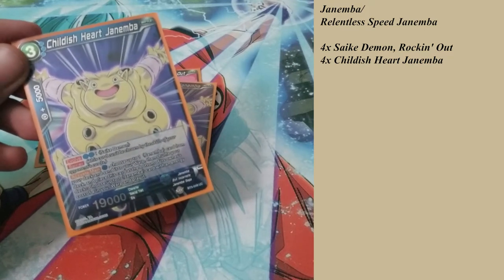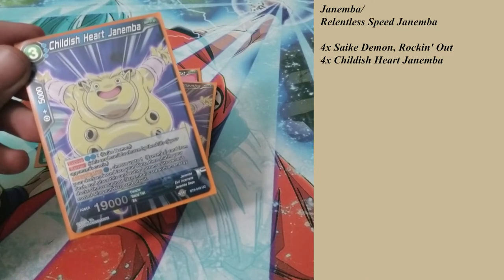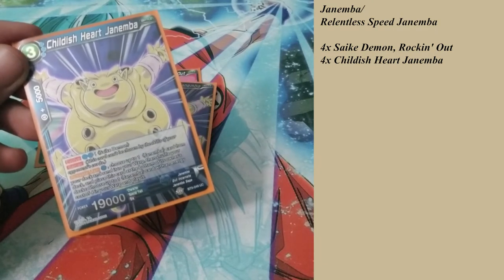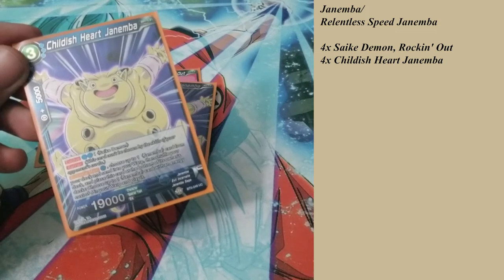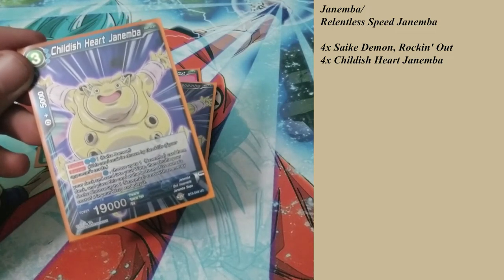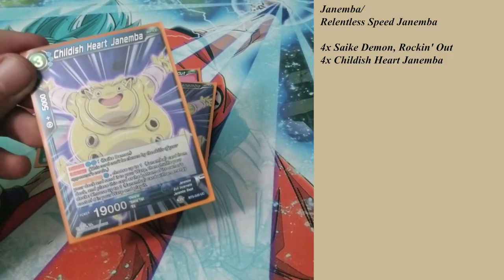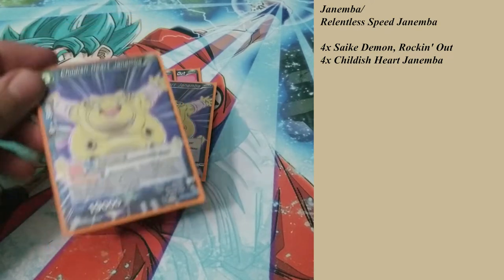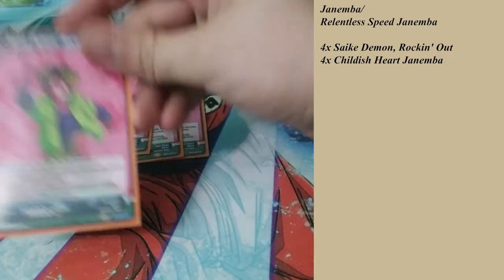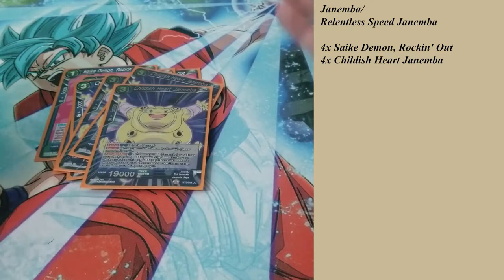This card has an active main where you choose up to one Janemba card from your deck and send it to your warp, then shuffle your deck and place this card at the bottom of its owner's deck. Then choose up to one Janemba card with an energy cost of four in your warp and play it. So you find a Janemba card with a cost of four, throw it into your warp, put this card at the bottom of your deck, and play that Janemba from the warp. Notice this card goes to the bottom of your deck — so you can replay it and pull it back again, creating a cycle.